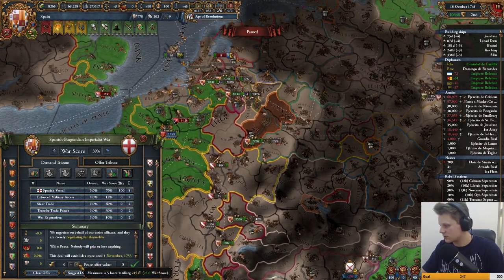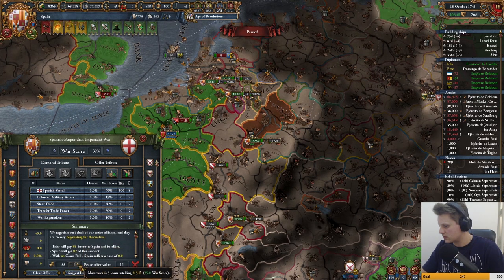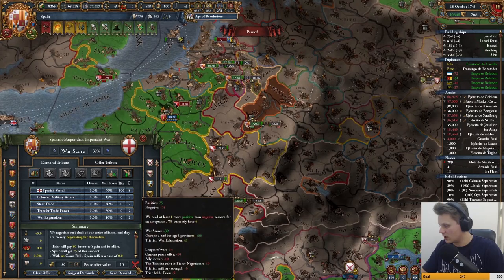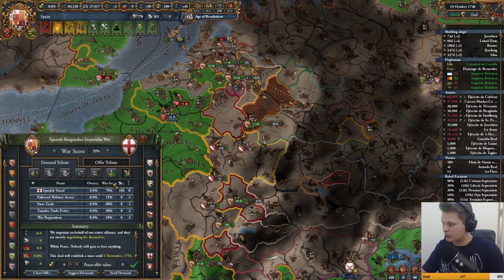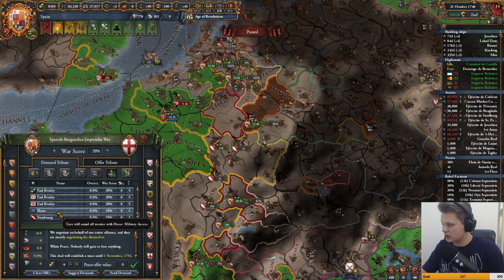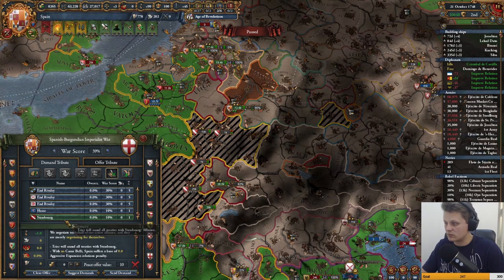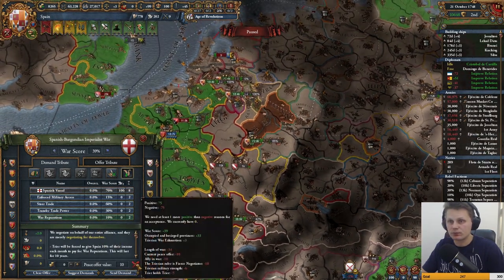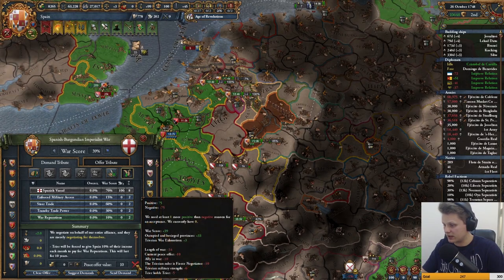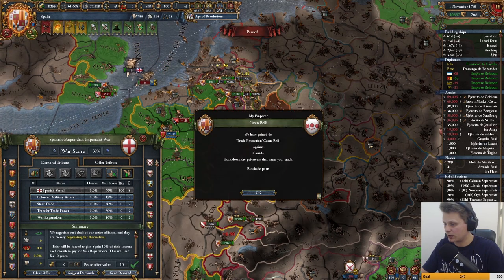No war reps? Are you insane? I could also — we're very close to getting something else done, like breaking alliances and annulling treaties with Strassburg. No, I don't care about those — I want war reps. We'll wait here — next month this is probably going to be on acceptance. There we go — it was green, everyone saw that. I hate that.